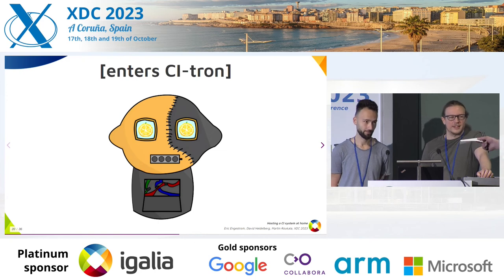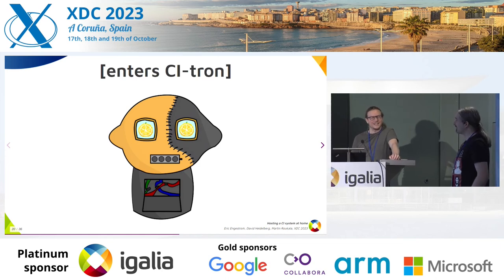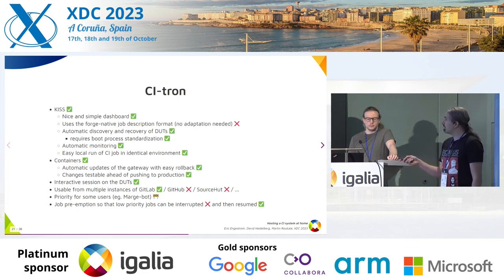So, about that — here is CITRON. In CITRON we have quite a few of these things. We have this nice and simple dashboard, as you'll see in a second. Unfortunately, we don't yet have the forge-native job description format, but the entire architecture of the project is geared towards this — it's not next on our to-do list, but the one after.